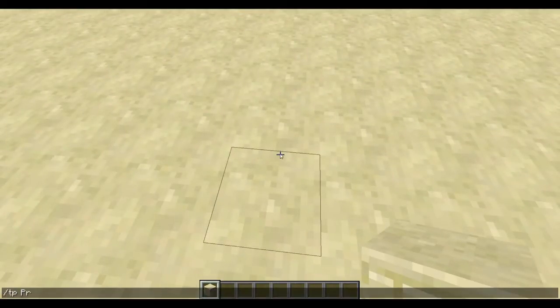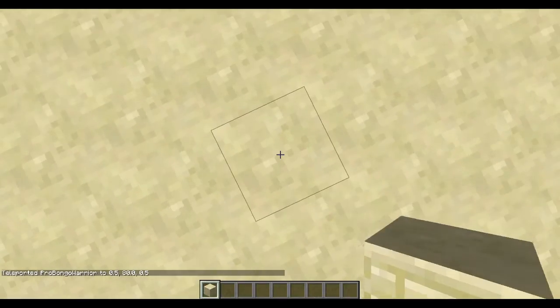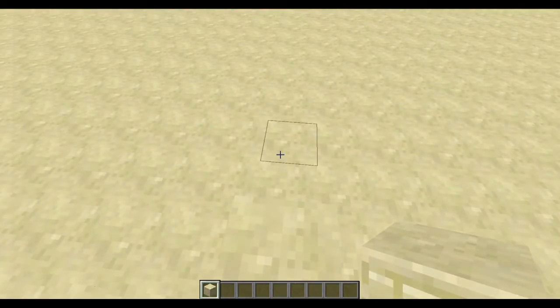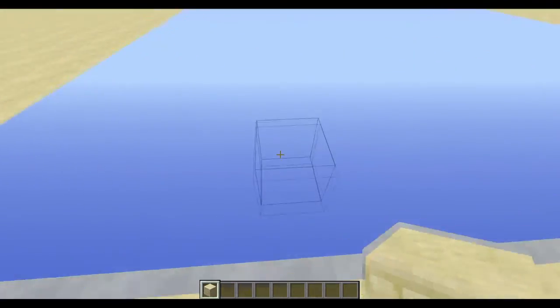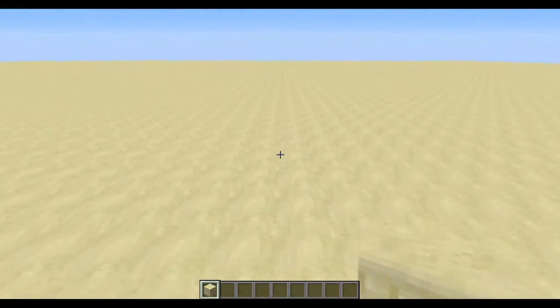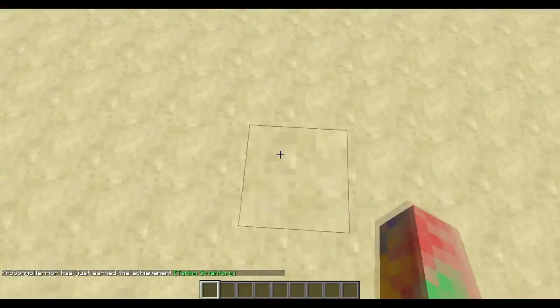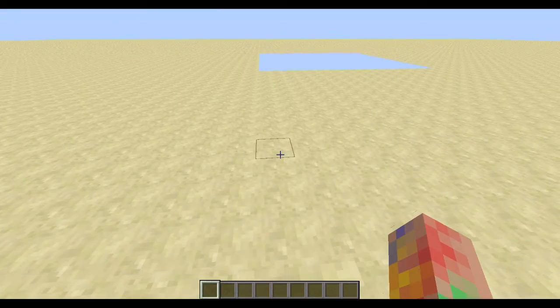Before we start, I'm just going to TP myself to 0,0. Now that I'm at 0,0 we can begin. You should be doing this on a server if you're playing with friends, or you can do it on your own — you will need commands enabled. On a server you do /op with your name, or in single player just allow cheats.